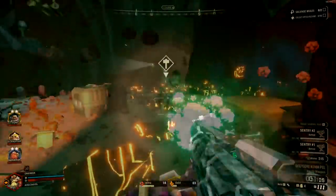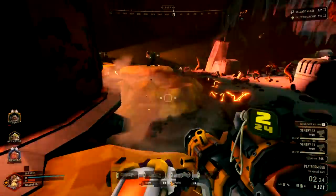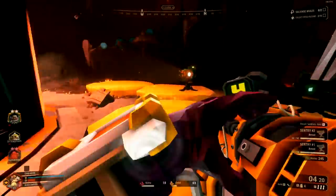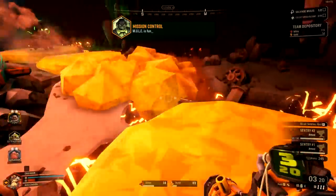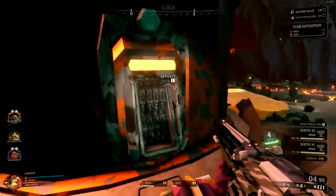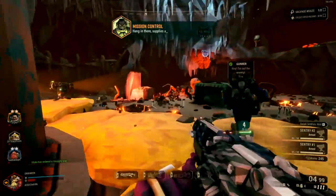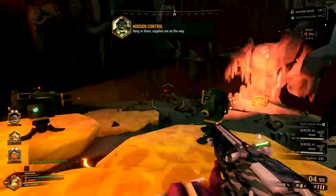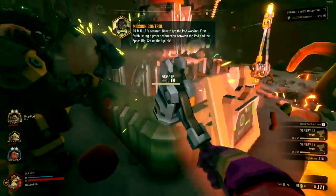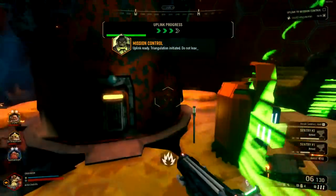For anyone who doesn't know what DRG is, it's a space-based dwarven shooting and mining game entirely based around you being one of four classes of dwarves, working for a corporate company that fires you into various extremely dangerous locations through a drop pod, tasking you with completing a specific objective and then madly dashing back to extraction to not be horribly murdered by waves of bugs. It's a game that's extremely high octane at certain points, a lot like Left for Dead in many ways.